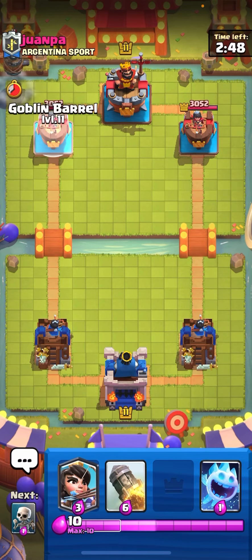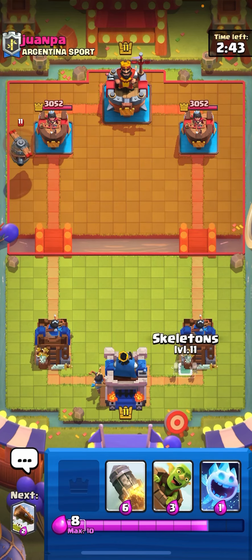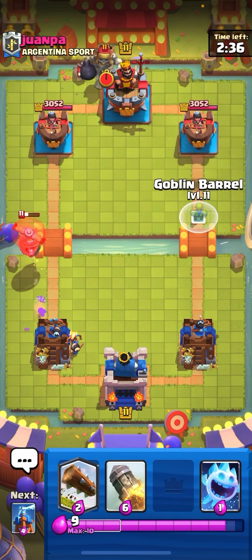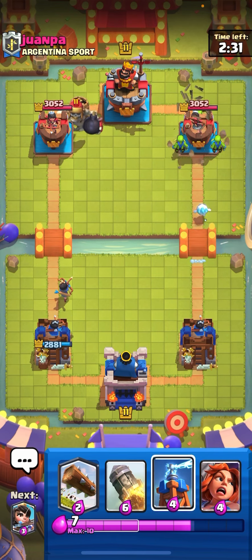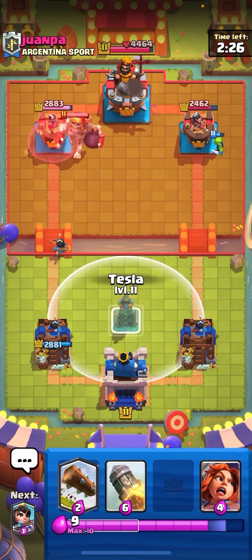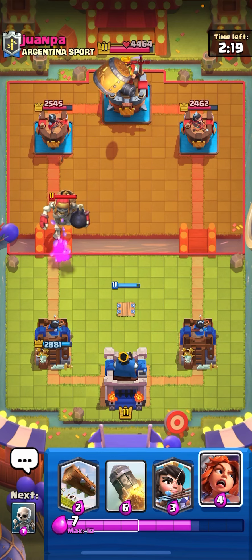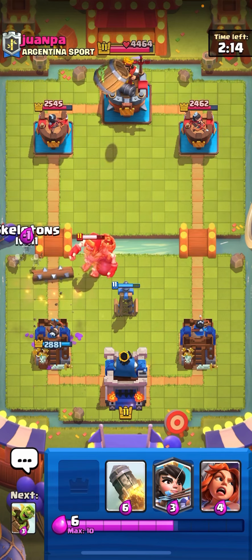Next match against one_paw. Let's go princess in the back — he's playing a flying machine. I'll just pressure with the barrel and an ice spirit because he played giant skeleton and I don't want him to build a big push. He uses tornado to get the king activation, but we get a lot of damage in return. Going tesla for the giant skeleton. Still not sure what full deck he's playing — let's log the barrel and use skeletons to pull it back.